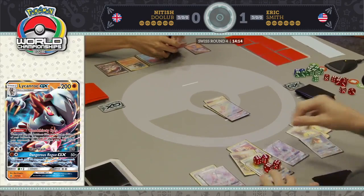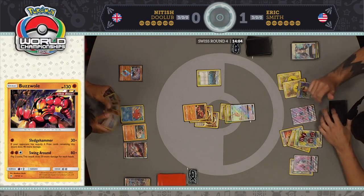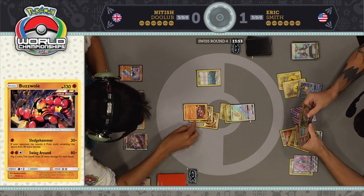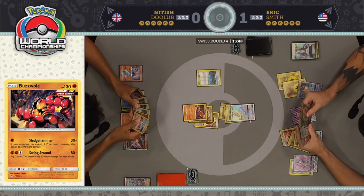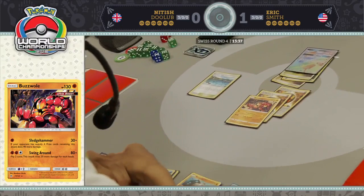I don't even know if I would have played the Guzma there. Taking care of that Buzzwole with two Strong Energy is already a really, really good effect, and you don't have to spend a supporter to do anything otherwise. Being able to knock out a GX on your following turn would let you avoid a huge Sledgehammer from your opponent. But Eric calculated his play and chose to go with the Lycanroc — now we're going to have to wait and see how that plays out as Nittish is going to get a very easy knockout on that Rayquaza GX.